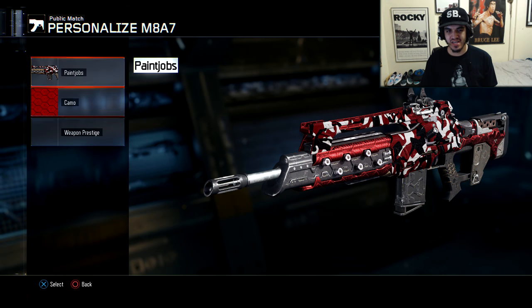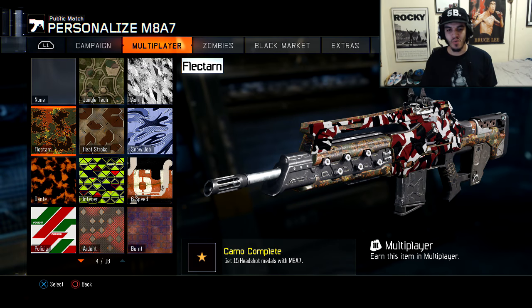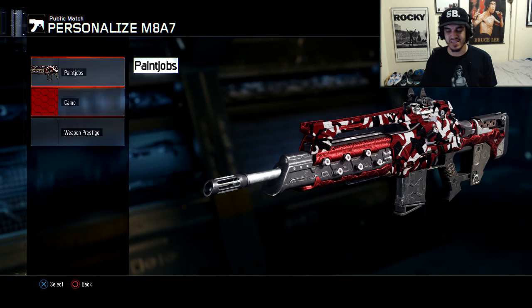This camo was, I think, called Blood Something from Black Ops 2 — I don't really know — but I decided to make it in this game and no one runs this. This is one of a kind, bro. Like no one uses this combination of red hex and this pattern thing. It's from me.